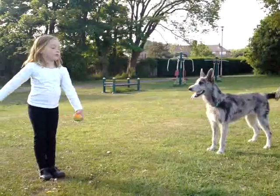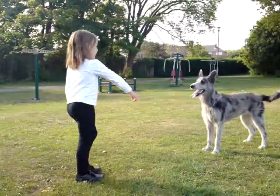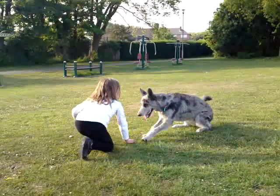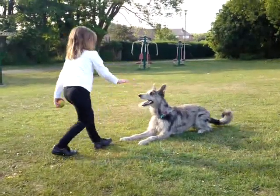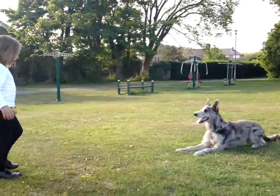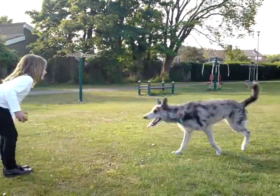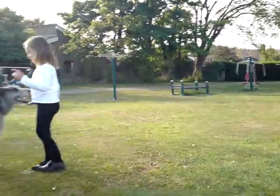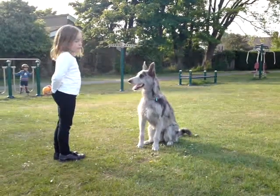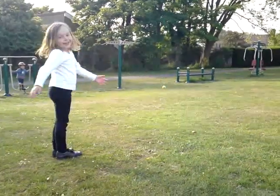Walk back five paces. No, no — make her sit and wait. One, two, three, four, five. Call her to you. Tell her to sit. Tell her to go round and throw. Good girl.